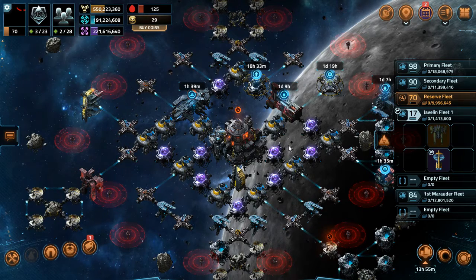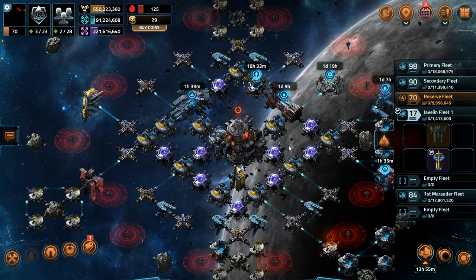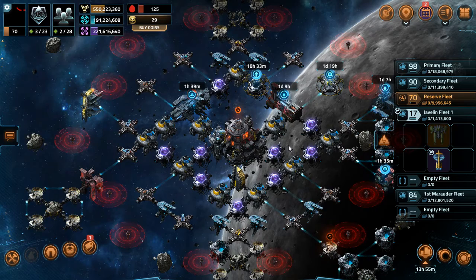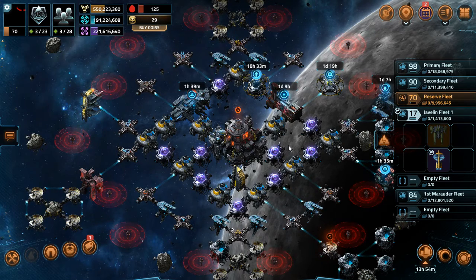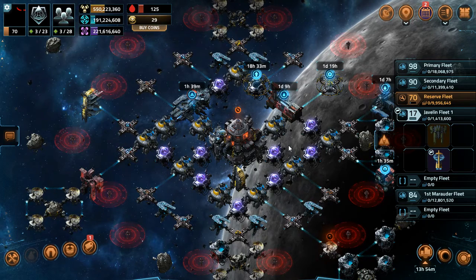We have yet to see the carrier fully, so we don't know how many shield slots it has, how many armor slots it has, how many hangar bays it has — because they're no longer squadrons, they're hangars, since you also have weapons that can go onto them — or how many specials it has.